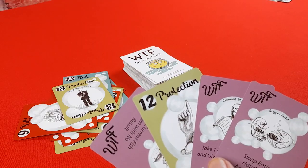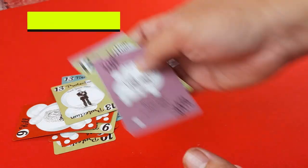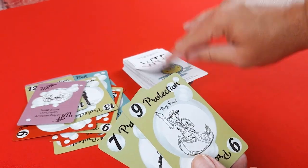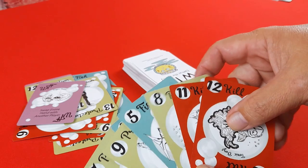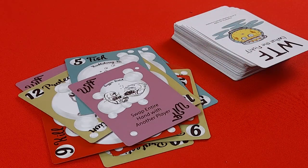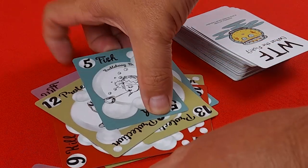If during the game a player has no fish in their hand, they can announce 'Fin Flush!' They show their hand to the other players, discard their hand, and draw seven new cards — or ten cards in a two-player game. The purple What the Fish cards can be played at any time during the game. When played, the player announces how the card is to be played, and after the effect has taken place, the card is moved to the bottom of the discard pile.